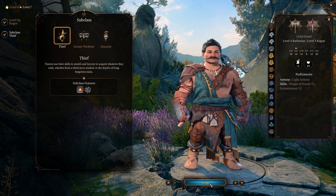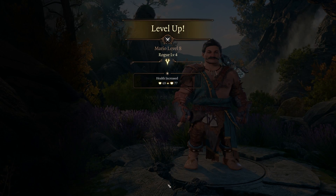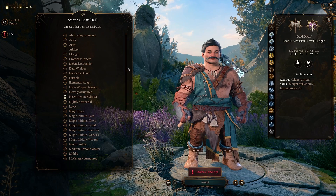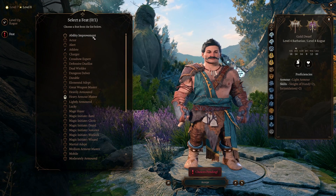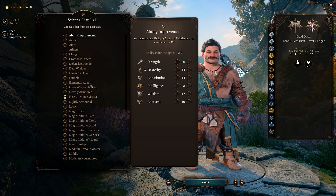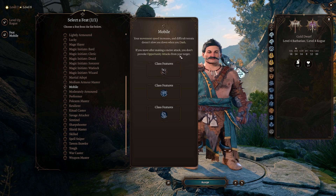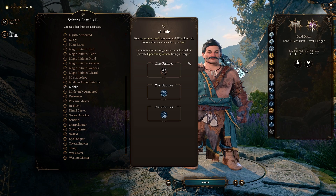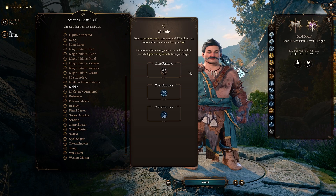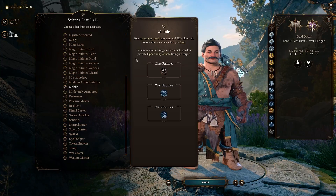At Rogue level 4, we take our feat. In my opinion there are two things to choose from: either the Ability Improvement, which is never bad, or Mobile — because if you take Mobile, you don't provoke opportunity attacks from your target, which can be really cool since we are a jumping and hitting class. If we jump in, hit the target, and want to jump away, we won't be opportunity attacked.